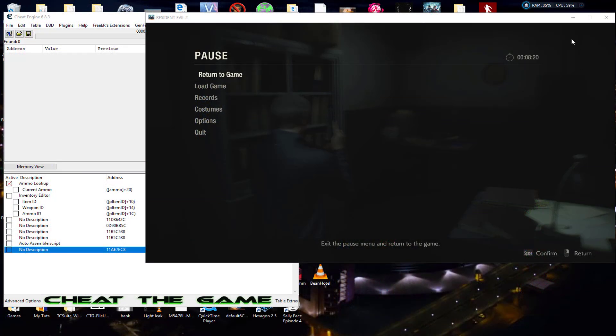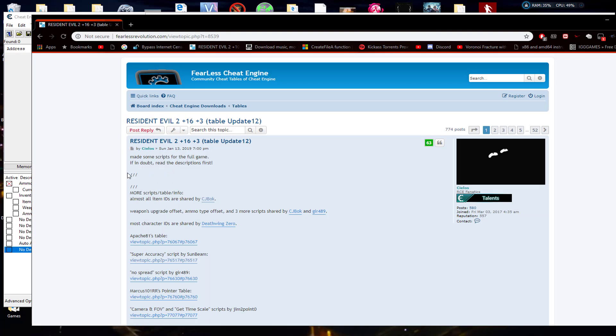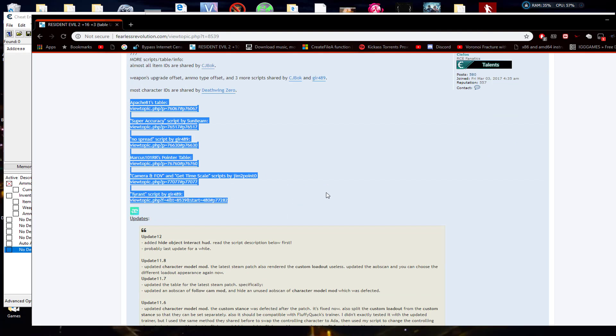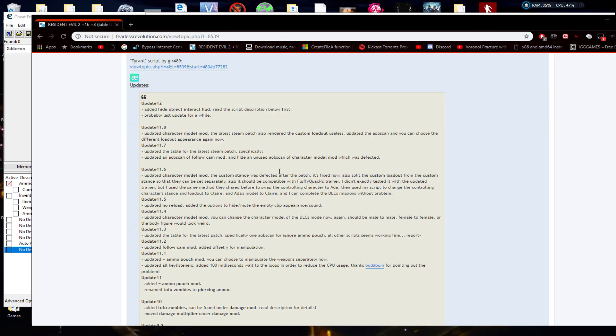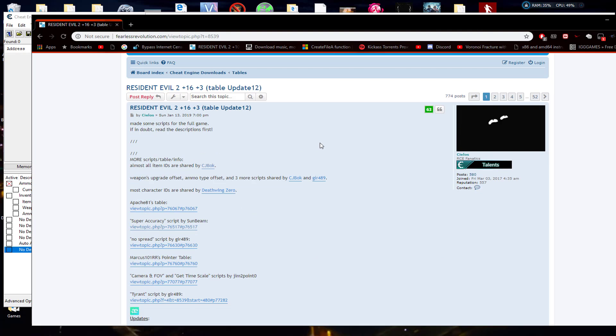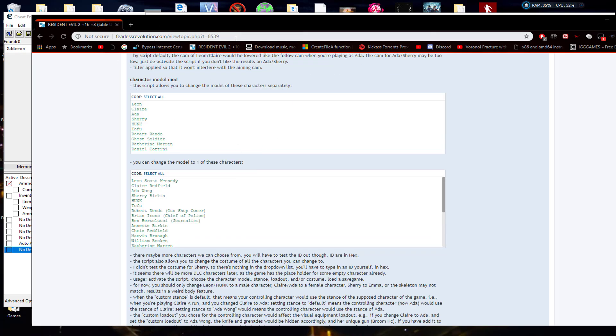Hey guys, this is Chris Bate with Cheat the Game. Today we're going to be taking a look again at Resident Evil 2 — many people writing in asking about how to manipulate the timer to get an S+ ranking. I'm going to show you how to find the timer, but first I want to come over to Fearless Cheat Engine and give a huge shout-out to Celiose and all the people that helped with Resident Evil 2 Remake. They did an outstanding job, and I want to give them full credit — without their help I would not have found the timer myself, because it is an extremely hard value to find.